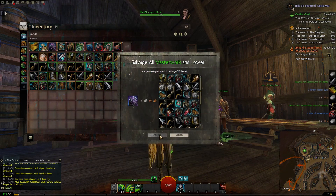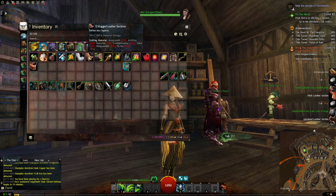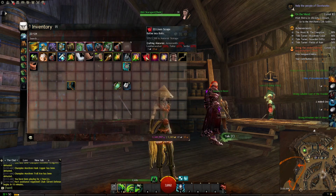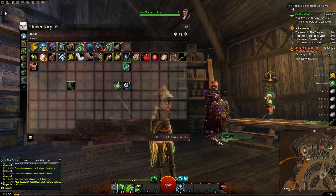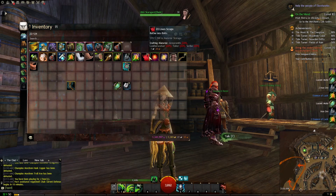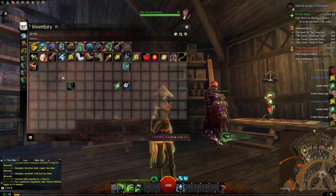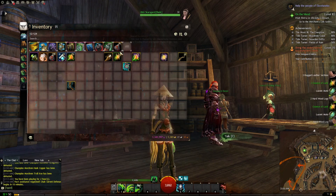Now this is the stuff - this is the good stuff. So now you salvage this. Now you're getting cloth, you're getting rugged leather sections, you're getting hardwood logs, you're getting iron, you're getting linen. Now you're getting the lower tier materials that you can't really farm on a level 80 character as easily. This is the best way to get these mats, and they generally sell for more because it's harder for endgame characters to get this stuff.